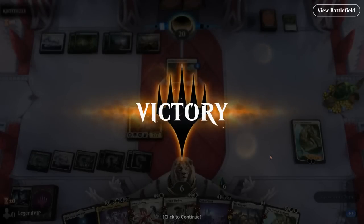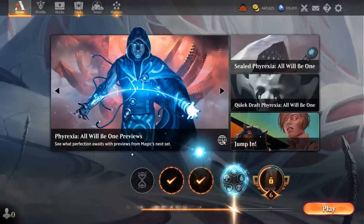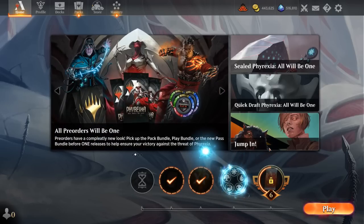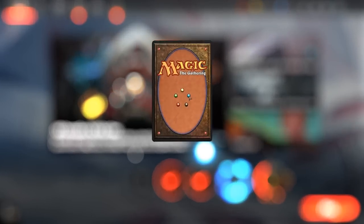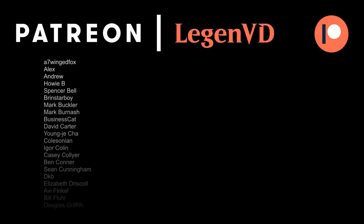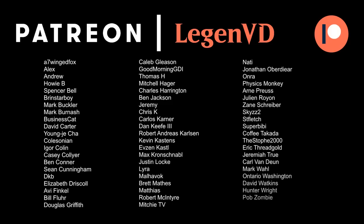Atraxa definitely delivered in these games. I think being able to ramp into Atraxa and then have a lot of mana to leverage the extra cards makes a bit more sense than playing Atraxa in a Reanimator shell, even though that could also be very effective. Just having more mana to deploy all the extra cards is a bit more natural than trying to cheat Atraxa into play but then not being able to cast all the spells you draw from it. That's gonna do it for today's gameplay — thanks for watching, hope you enjoyed and have a nice day. Thanks to all my patrons and you can become a patron yourself at patreon.com/legendvd.